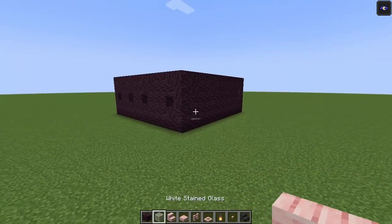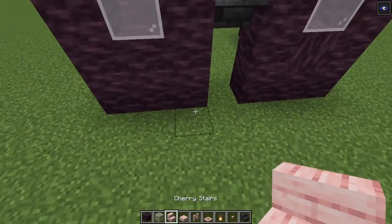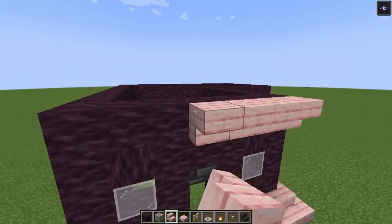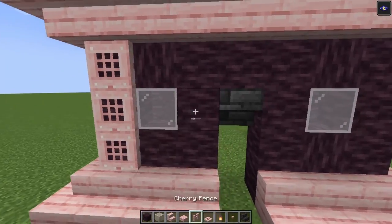Now after that we are going to add in the decoration. We are going to place in our glass and then place in our stairs going across. On top we are going to do the same thing. After that we are going to get our trapdoors and fences in as well.